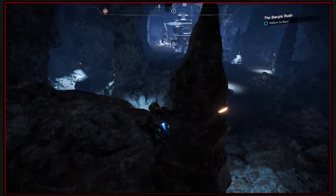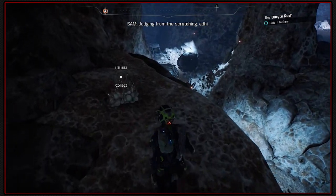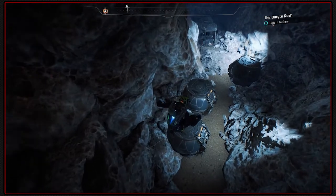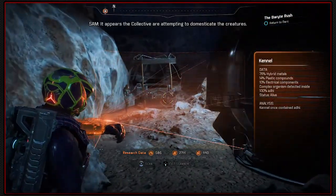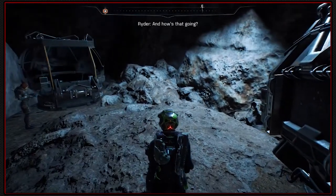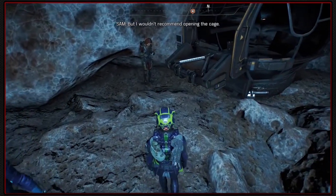Well, well, well - what's this? Sam, what's inside the cages? Judging from the scratching, Ardi. Ardi cages, eh? Sam, what are they doing with the Ardi? It appears the Collective are attempting to domesticate the creatures. And how's that going? Aggression levels are lower than what we've seen in the wild, but I wouldn't recommend opening the cage.